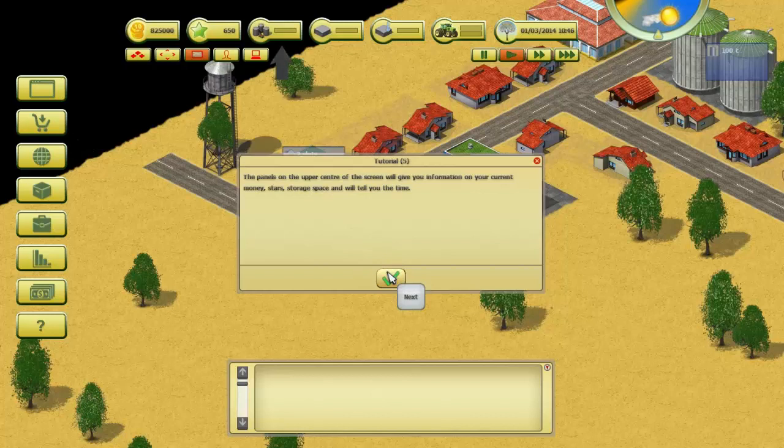Let's get familiar with the game interface. On the left is the main menu: farmer center, rent/buy land, market, contracts, statistics, bank, and open tutorial window. The panels in the upper center of the screen give you information about your current money, stars, storage space — that's my silo, warehouse, cooled warehouse, garage slots for air and ground vehicles — and that is the time. Let's pause it.